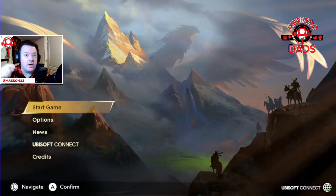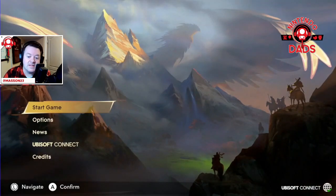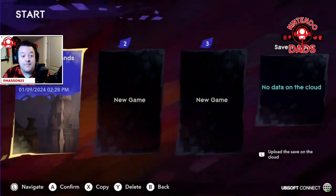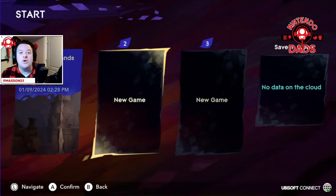Quick thing — Ubisoft Connect is a great opportunity. Make sure you connect your Ubisoft Connect because you can get rewards in the game like a costume. I was provided the deluxe edition so I have some additional costumes. Starting a new game — you can see I've put 12 hours into this thing and I'm at 35% completion. The game's runtime is between 20 to 25 hours for the main quest according to the review guide.